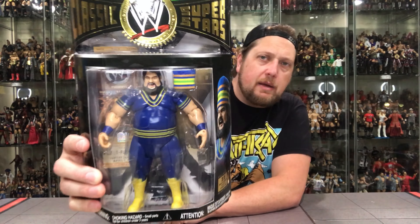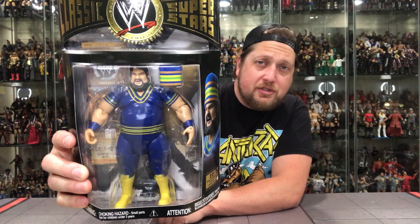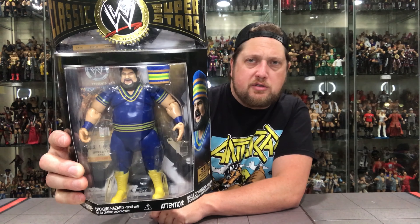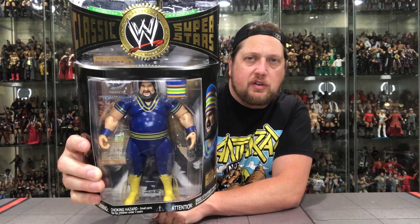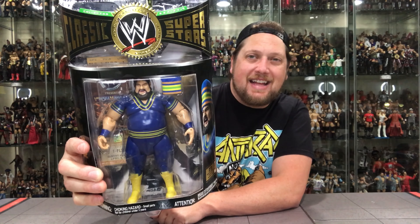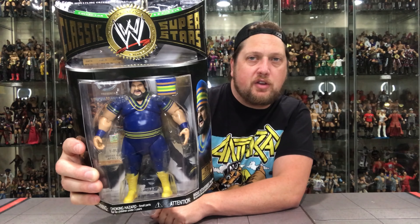I always loved this Akeem. To me, though, it was missing the white or yellow over-shirt thing that he wore — they didn't have that. I don't know why they didn't make that. It's basically just his wrestling gear. But it's another big figure using the Yokozuna body type — he's closer to that than the Bam Bam, Bigelow, Kamala type. He did come with the soft goods hat — just his iconic gear, just missing his overcoat shirt deal.